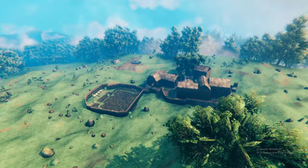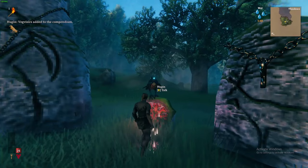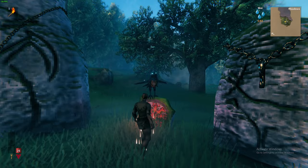When starting a new world you will land amongst six sacrificial stones. The first thing you want to do is interact with the stone to highlight the Meadows boss location on your map — Eikthyr. Defeating him is your main objective in the Meadows, but before we fight him we need to prepare.